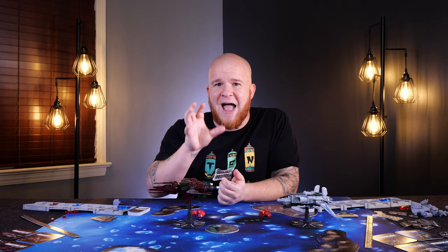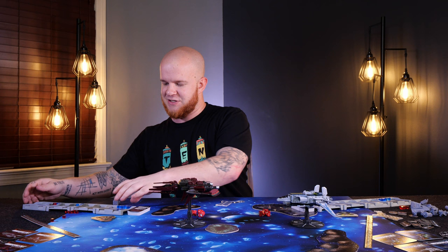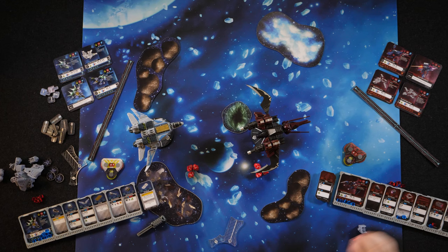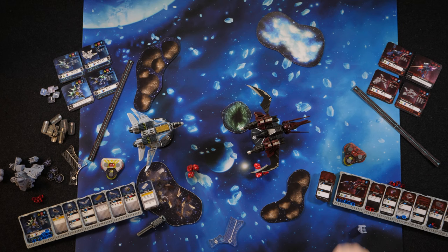Now I can take my actions. I can take however many actions I'd like, up to the amount of blue cubes I have available and the amount of open action slots in my tableau — because if there are already cubes on a card, you cannot re-engage that until you've refreshed them. In my case, I could utilize the Scarab cockpit, which would give me two more defense, but I'd take two heat cubes onto it, making it so I couldn't use it until I'd refreshed it later.